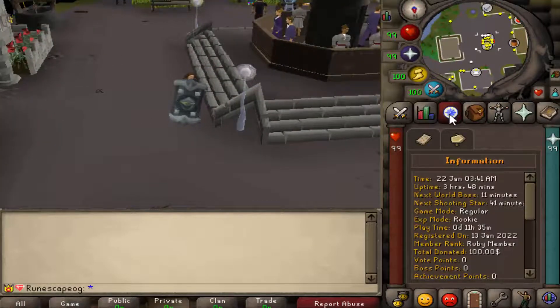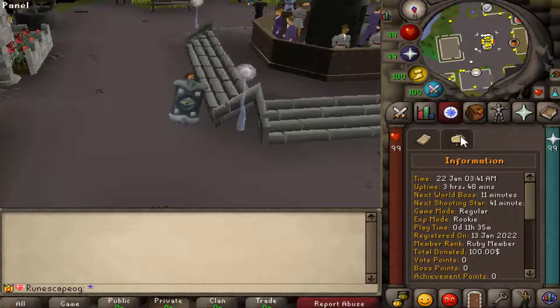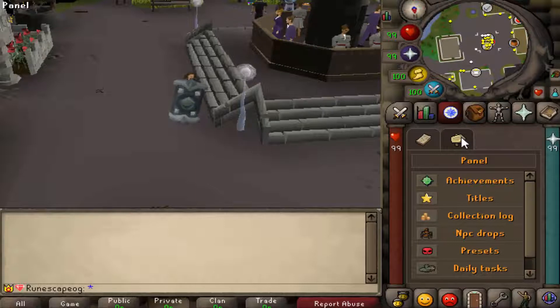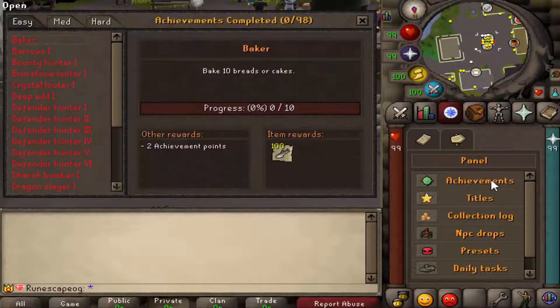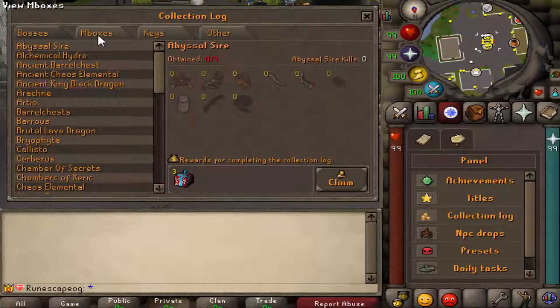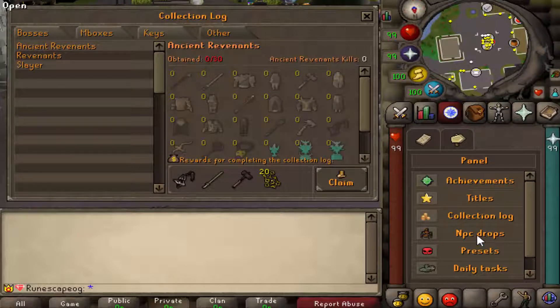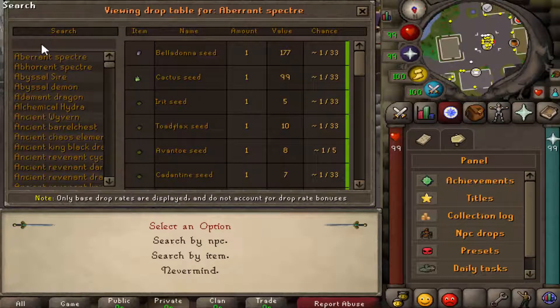In your quest tab you'll notice an entire information section including all your points, your donator status, and even killstreaks. Clicking the subcategory shows your player panel, which includes achievements ranging from easy to medium to hard with rewards for completing each one. You can also get titles from PKing to PvM and more. There's a fully working collections log covering bosses, mystery boxes, keys, revenants, ancient revenants, and slayer. They also have a fully working NPC drop table where you can type in an item name and see which NPC drops it.